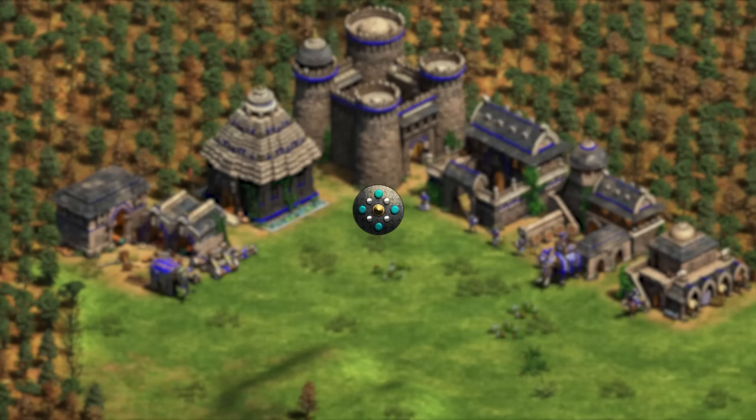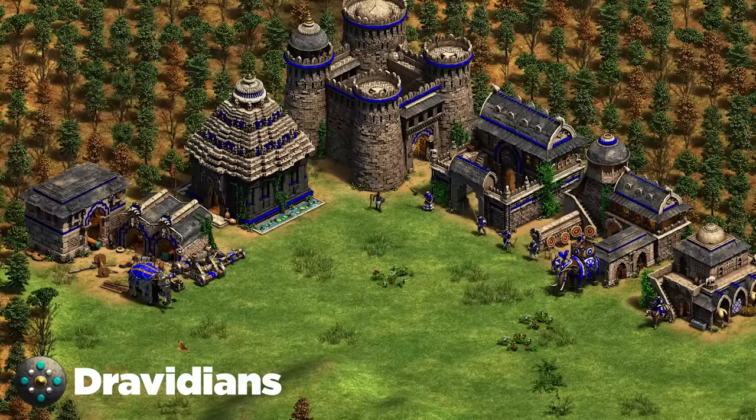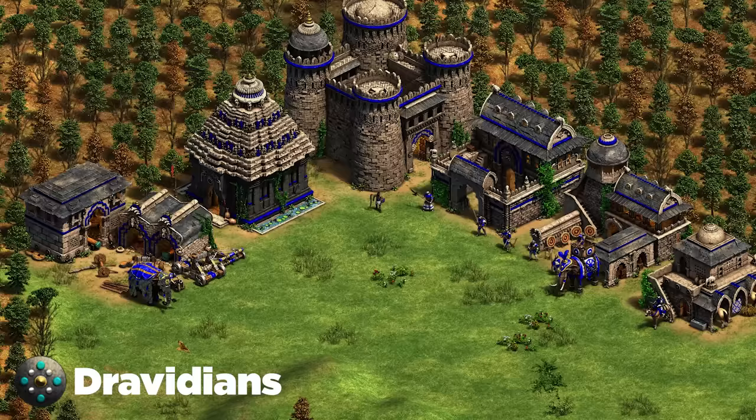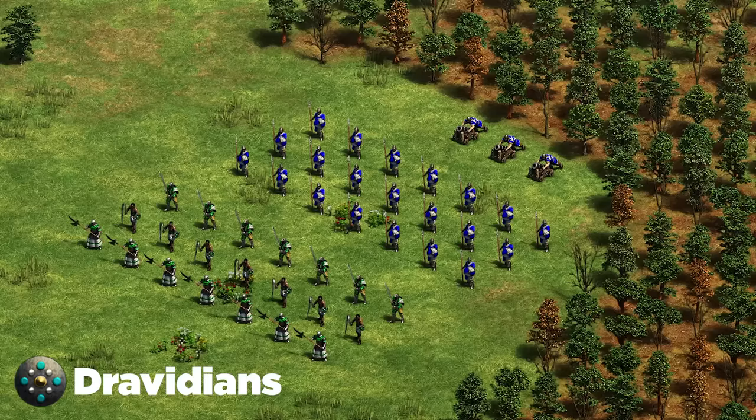Next up we've got the Dravidians. The big thing to remember is their unique tech Wootz Steel, which gives their units the ability to ignore armor. This makes Light Cavalry, Halberdier, and even their unique Urumi Swordsman quite strong. The main composition revolves around Skirmishers, Bombard Cannons, and either Halberdier, Champion, or Urumi Swordsman as your main infantry unit. You also have the option to play Arbalest. The Skirmishers attack faster and are definitely the way to play the civilization into late game.